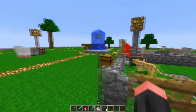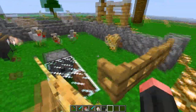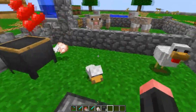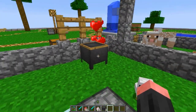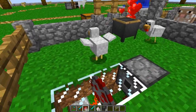Moving on once more — this is the manger block. I'm not even sure how to pronounce it, but it's basically a tray. Animals like these chickens right here can automatically eat food out of it, so when they're able to mate you can just put some more chickens in here and they will automatically go to this manger.